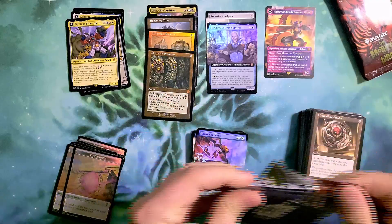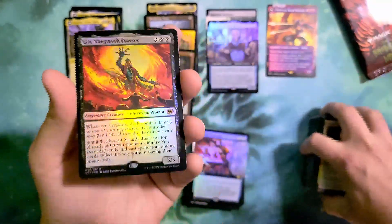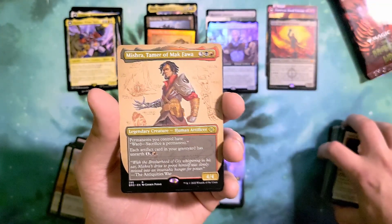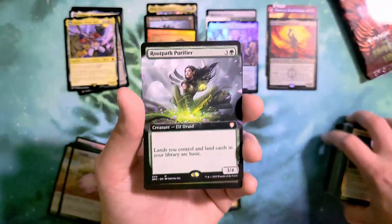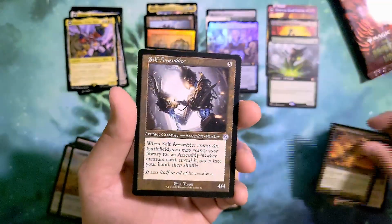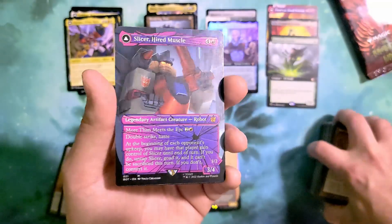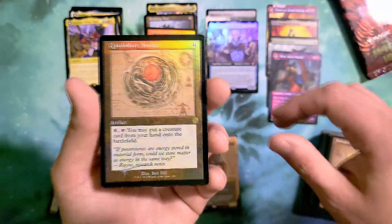Getting down to the wire — kind of a middle-of-the-road box. Just as I say that, we got Gix, Yawgmoth Praetor for our pack foil, which is an amazing hit! We follow up with a Mishra borderless non-foil, and a Rootpath Purifier for our second mythic of the pack. Foundry Inspector in our retro foil, Self-Assembler in retro non-foil, Journeyer's Kite in schematic retro non-foil. And our second shattered glass of the box is Slicer! We finish with a Quicksilver Amulet in the schematic retro foil.